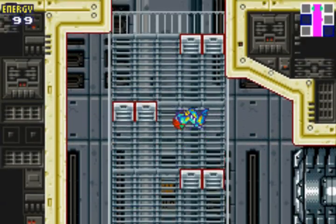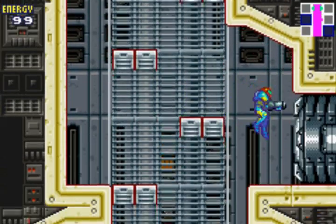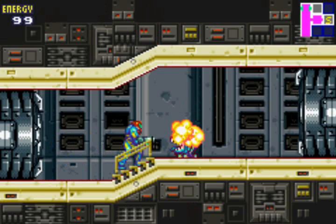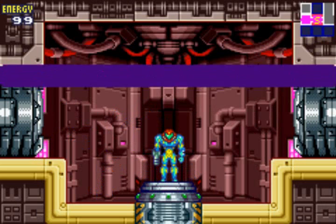As you can see, those green doors — you cannot open them. You need to release a security hatch. We'll be going in this door. Any door that has flashing, you can open it. Save room — we are going to go ahead and save.